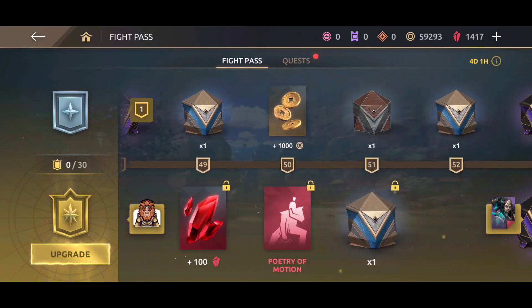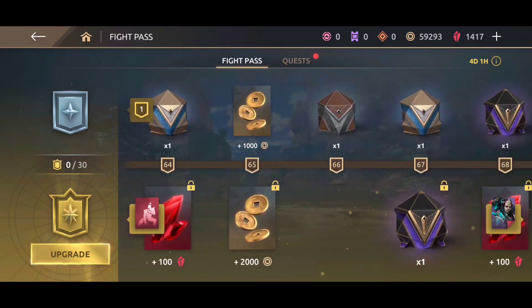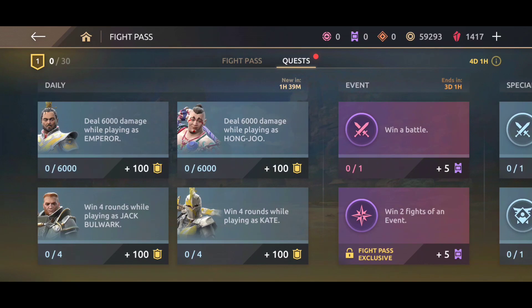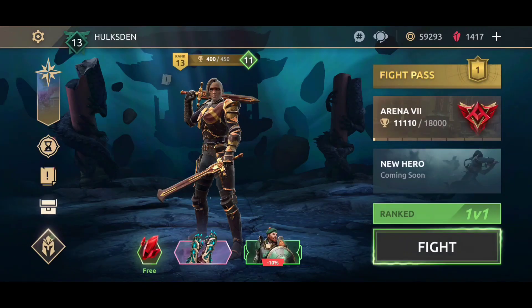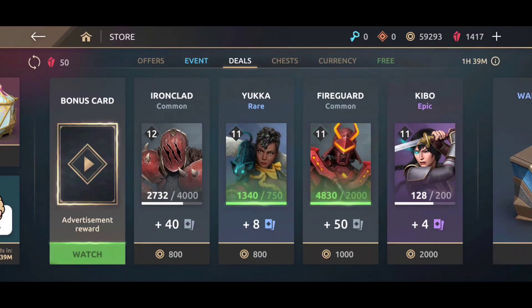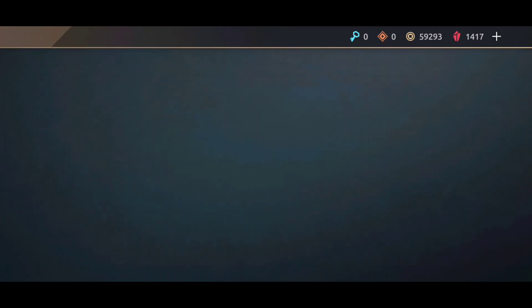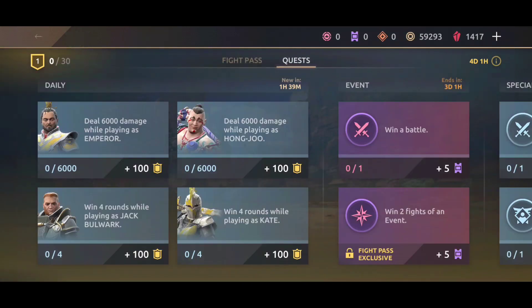Now checking what's going on with the fight pass. I haven't bought any fight pass in a long time. We have the Emperor in the building — looking good. 70 levels of fight pass. Check out the quest missions. Not much going on there. How about the store? Anything new? Any new update? UI improvements? Don't really see it.